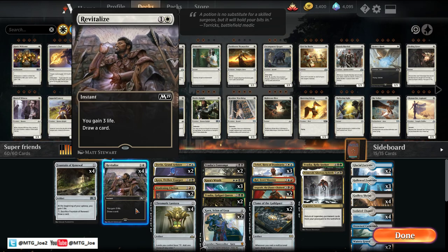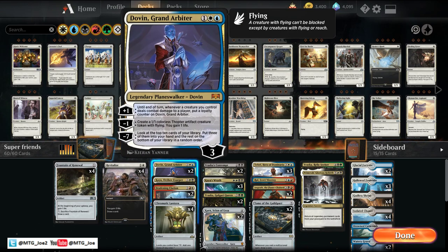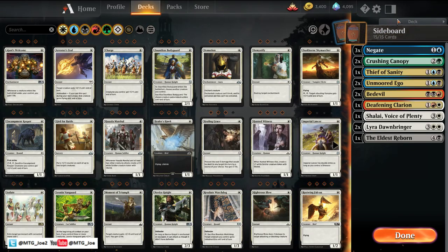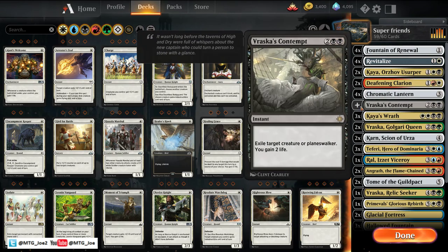We need to play out this deck a couple times — this is the first time I'll be running it. We have two Dovins. I could create some Thopters, but actually I think I want to go up another Kaya. We don't really have creatures to benefit Dovin's plus ability, so it's really just a stall mechanic. Actually, I don't like Dovin at all. Let's just go Karn.